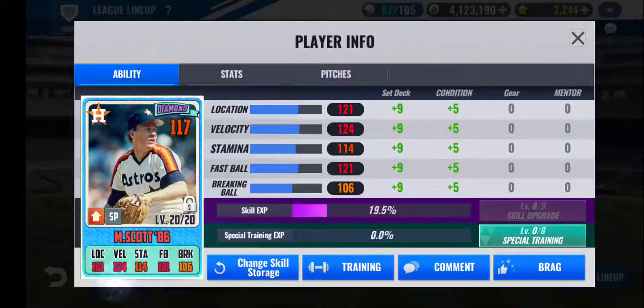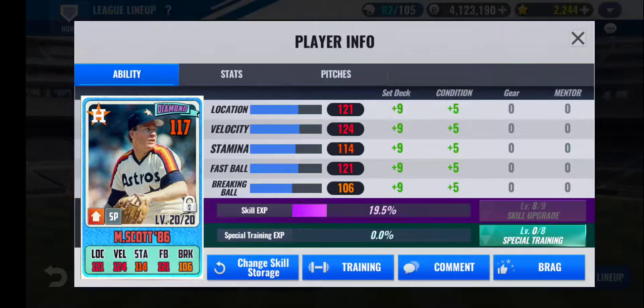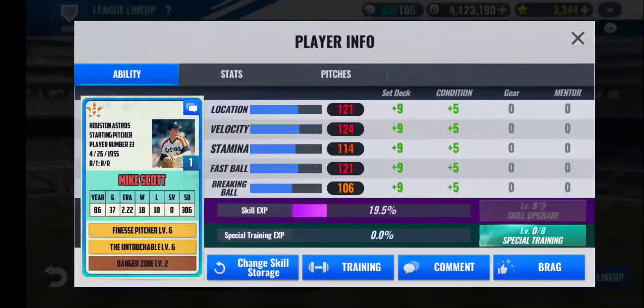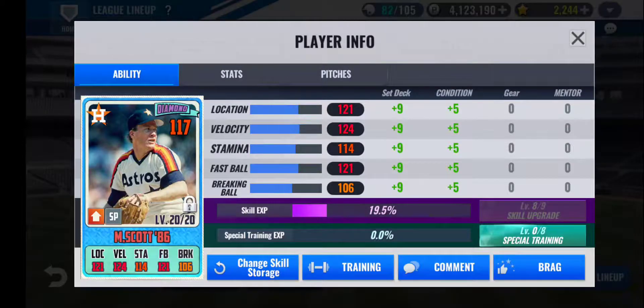Now moving on to my starting rotation. This Mike Scott that I have is the first ever Houston Astros card that I pulled for this team, and this card was the main reason why I decided to go Houston Astros. Back in 2019, almost two years ago, there was an anniversary event where they let you choose a card from a certain diamond pack — a team-selective pack of some sort — and I was lucky enough to pull this card after multiple retries. I was able to roll Finesse Pitcher and Untouchable on him. Even though his train indicates a Dominant Pitcher training, I'll probably expand his skill storage and skill for Dominant Pitcher. But for now, he is my ace on the team with a 76 base — one of the best cards in the game.